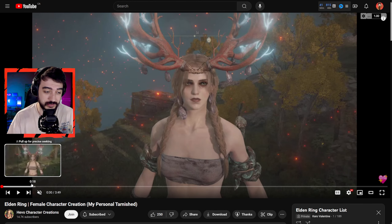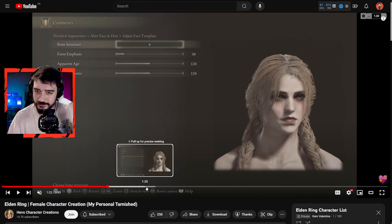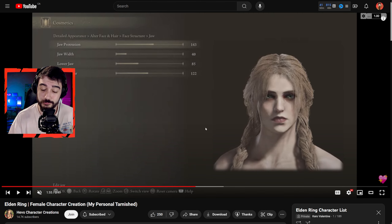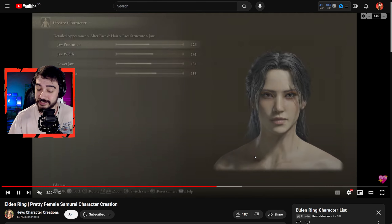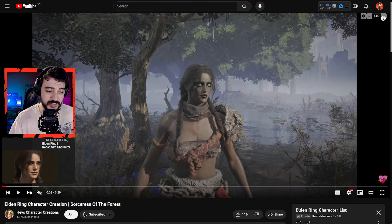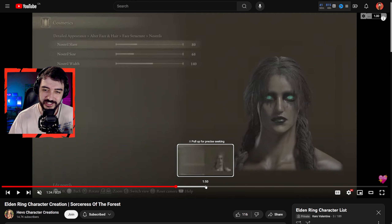I combed through over a thousand, maybe two thousand community creations and picked around 190 characters that I think look incredible, and guess what — all of them have sliders. Now that the new DLC is out you can go ahead and play with an awesome looking character. Please look at the description or the pinned comment to find a link to this playlist. In this video we're gonna go through each one of them one by one so you can easily preview all of the characters. If you like this collection please give me a like to help with the growth of the channel — thank you. We're gonna start the list off with Heves, who has a lot of awesome creations.